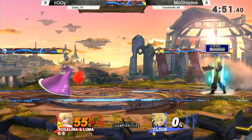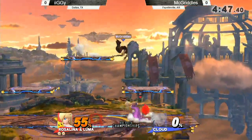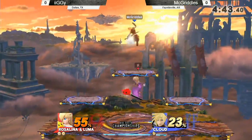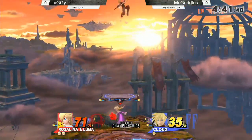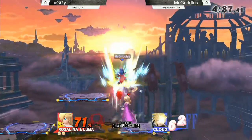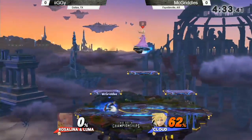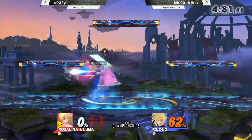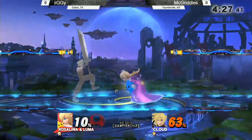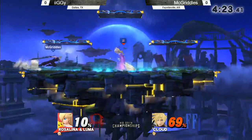A lot of Rosalinas really don't like when Luma is out, and Cloud has really good tools for getting rid of Luma. But Rosalina has really good tools for just bodying Cloud. No limit — he's a sitting duck. The recovery was a little too predictable; he could have recovered in a less predictable way. That's the difference between a player ranked eighth in their region versus someone who might be in their first tournament, and he's doing really well — he took a stock from Iggy.